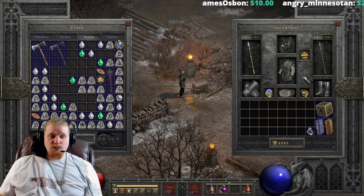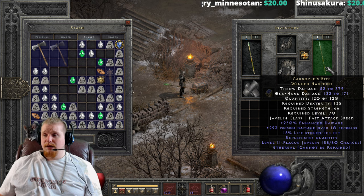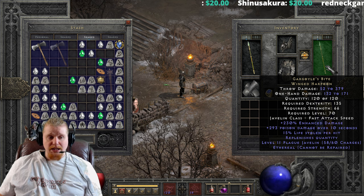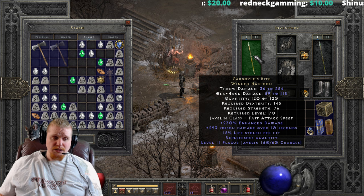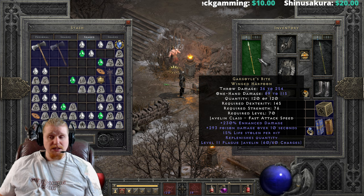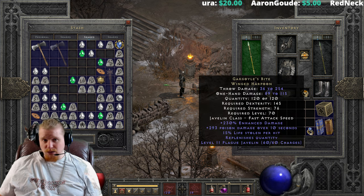With the ethereal version you can't repair the charges. However, if you're using this on an Amazon, you can get synergy bonuses by investing in Poison Javelin, since they increased synergies between the two in patch 2.4. You could get a decent amount of damage out of it and have Plague Javelin without actually putting 20 points into it, though I don't really see it being all that useful in the long run.